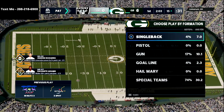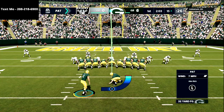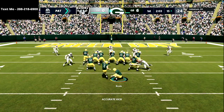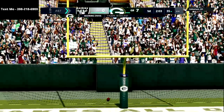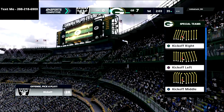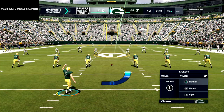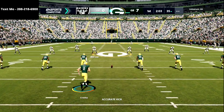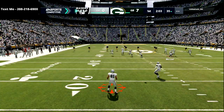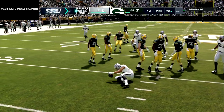If you go through your progressions and use the power counter theory, you force your opponent into playing a very specific defense to stop your power play. Then you want a counter play that looks exactly the same as your power play but goes in a completely different direction. I've found more success with that formula for offense than any other I've tried in Madden 21, and I think it will carry over into Madden 22.